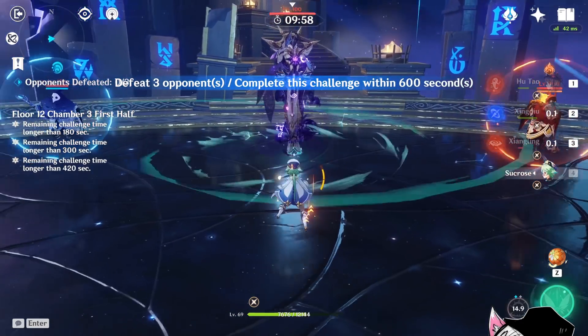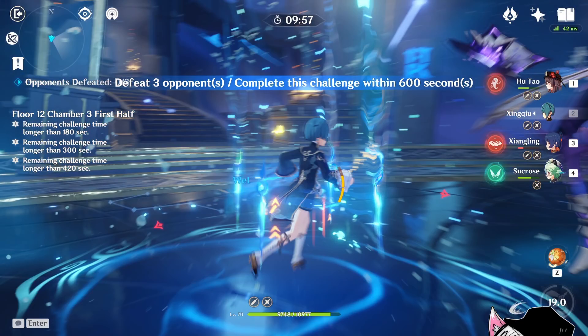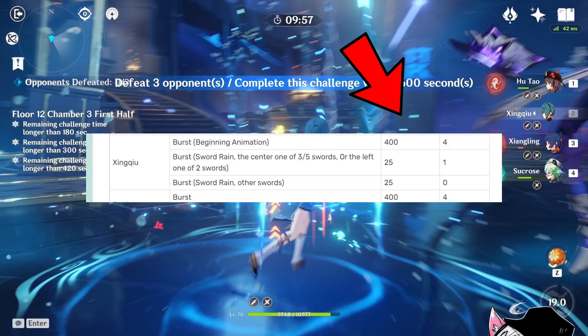Going back to the earlier example: we started with Sucrose's elemental skill for the poise damage, and then used Xingqiu's elemental burst for the actual knockback. Because surprisingly, Xingqiu's elemental burst animation actually has really high stagger value or poise value, and it also has a really good amount of force.